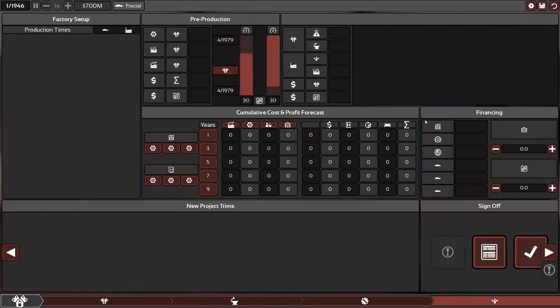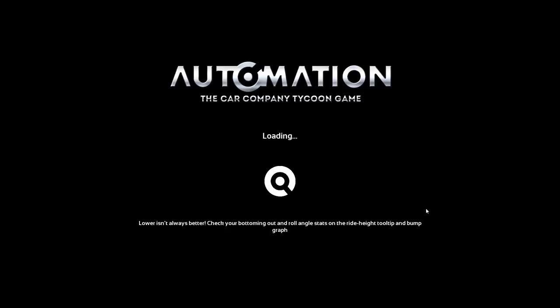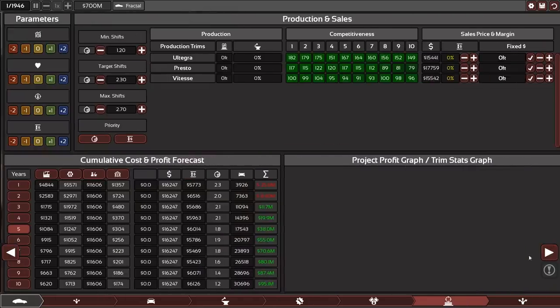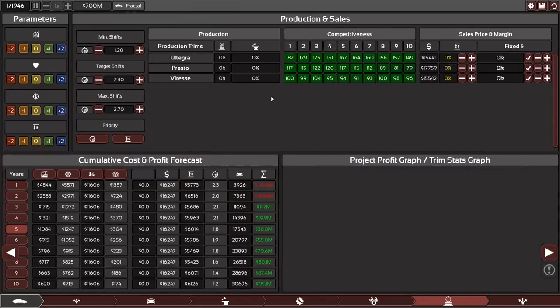The engine project placeholders here will change in coming updates. The engine project is ready to be signed off — click this button and the engine is marked as ready. We can advance further in the engine project now. You can't progress past this screen until all engines are ready. Now we go to the forecaster screen, where you can see how well your trims are doing in the market, projected out to your sales start date. This is looking pretty good for a first project.